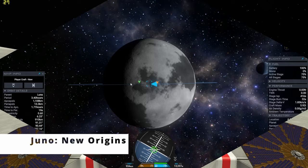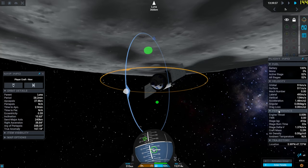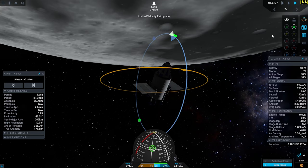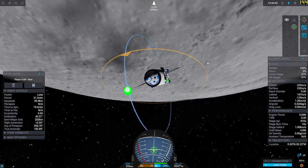Now back to Juno: New Origins for the landing. We're preparing to land by decreasing our orbital velocity. Luna is looking nice above. We're making sure our periapsis is below, and we are progressing towards the crater, soon performing the landing.